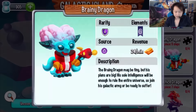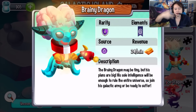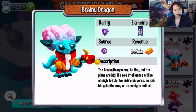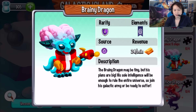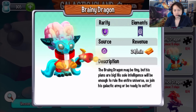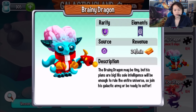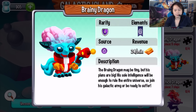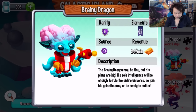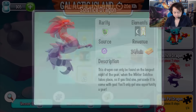The Brainy Dragon is the best dragon of all. It looks like a really nice animated dragon with bright colors. The Brainy Dragon may be tiny but his plans are big — his sole intelligence will be enough to rule the entire universe. So join his galactic army or be ready to suffer.